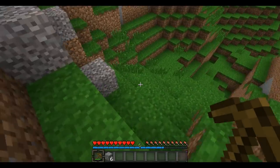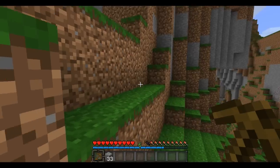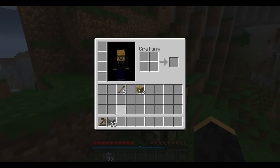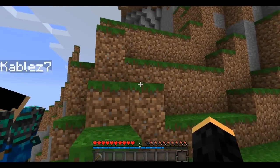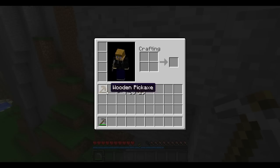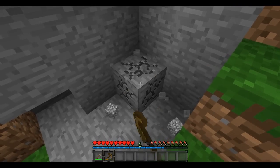You can either use up your entire wooden pickaxe, or you could keep your first pickaxe as a keepsake — it's fun to have. Once you get enough stone — about three stone for another pickaxe — you'll do the same thing you did with the wooden one and replace the planks with cobblestone. Cobblestone is what you get for mining stone. With a stone pickaxe you can mine faster than with wood.